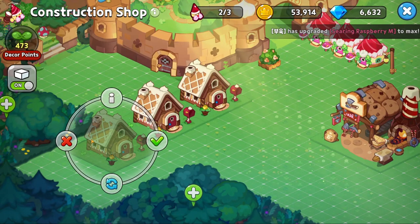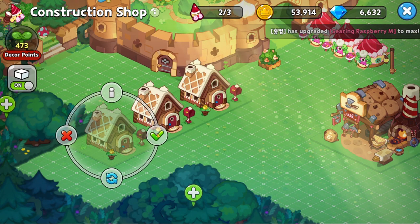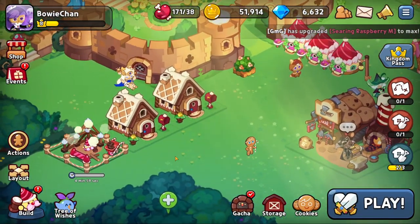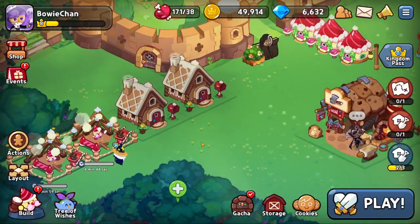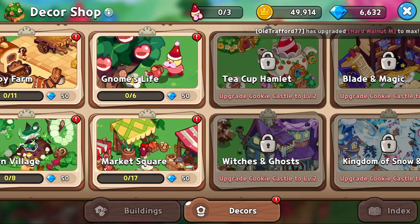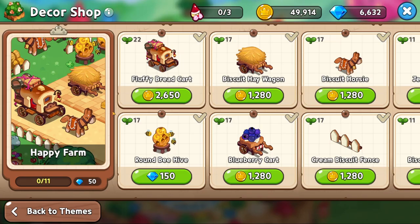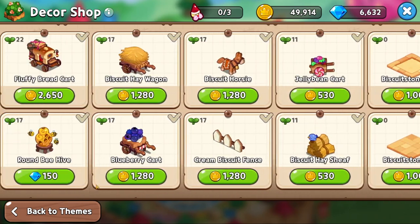I have no idea why we need these houses, but my quest said build a house, so there we go — we're building a house. Luckily we have a lot of wood to build all those houses. We also unlocked some new decor, so let's take a look.